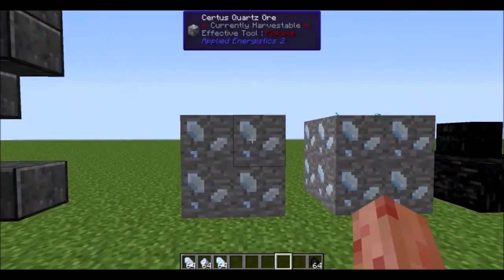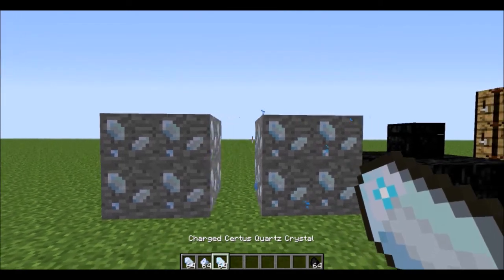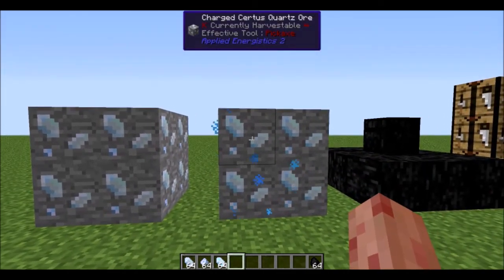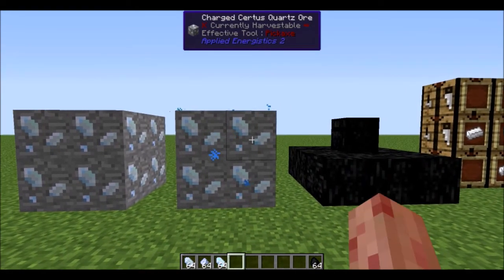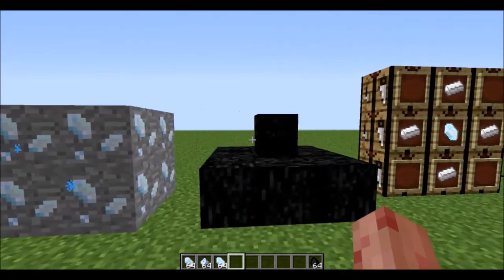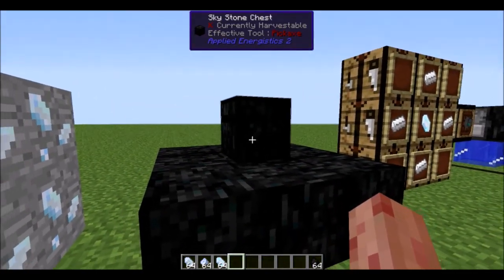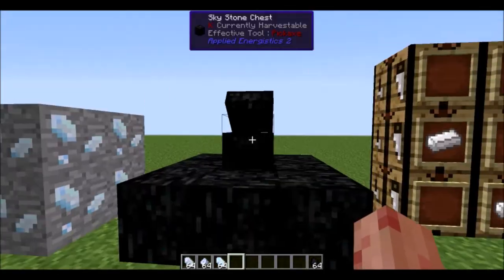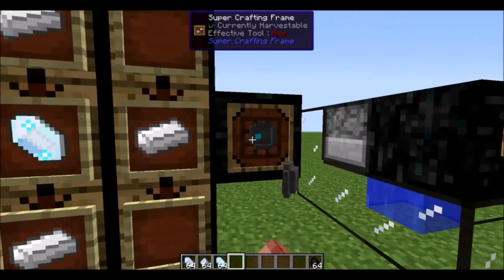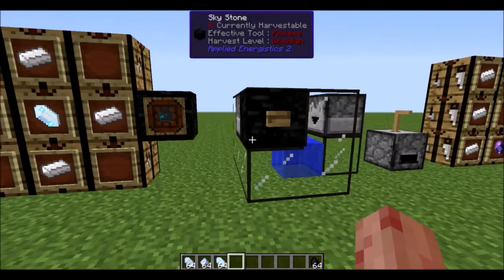First we have worldgen. You have the basic Certus Quartz Ore from before — it drops Certus Quartz Crystals and Certus Quartz Dust at a varying rate and you can't fortune it. Even rarer than that, you have Charged Certus Quartz Ore which drops Charged Certus Quartz Crystals. You need to get these to start the mod, but then you can make them once you get a few. There are also naturally spawning meteors on the surface, which have Skystone chests containing silicon presses inside. You can get a meteor locator using a Charged Crystal, which will point you toward the nearest meteor.